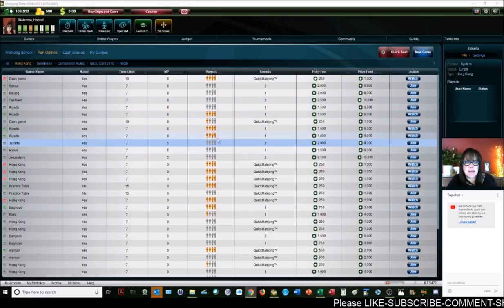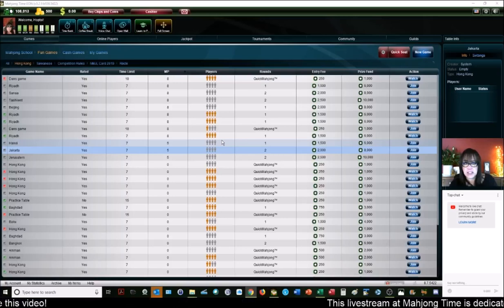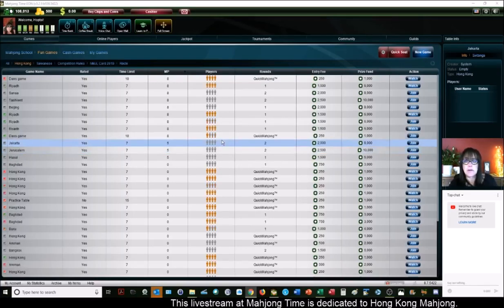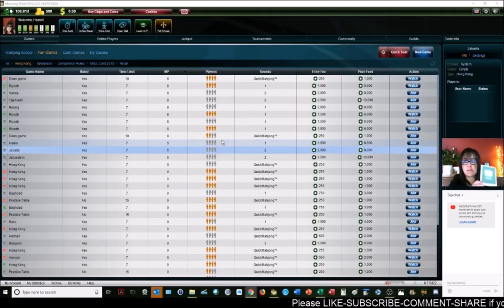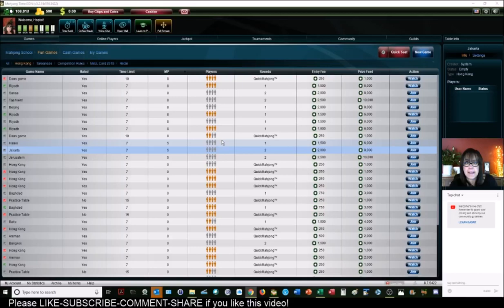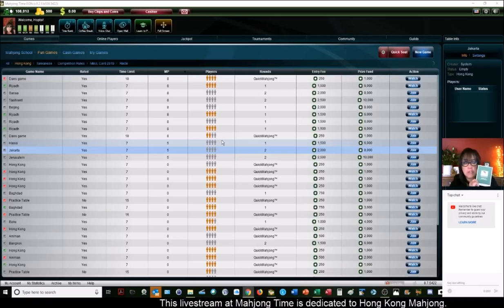We're going to start by playing at an 8-fawn table. When you're new to the game and just learning, I recommend that you play at a 0-fawn table because you can play any four sets and a pair — no score required. You can play a chicken hand. The blocks can be three in a sequence, called a chow, or three of a kind, or four of a kind — pung and kong respectively.